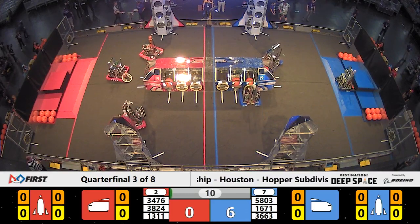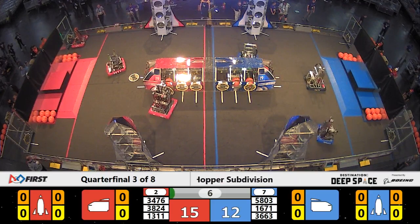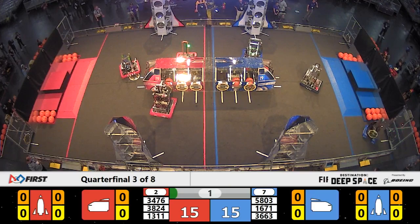Code Orange on the Red Alliance. The hatch panel is placed, but there was already a hatch panel in that location. Over on Blue, CPR is lining up for some cargo delivery, and they do so successfully for the Blue Alliance.